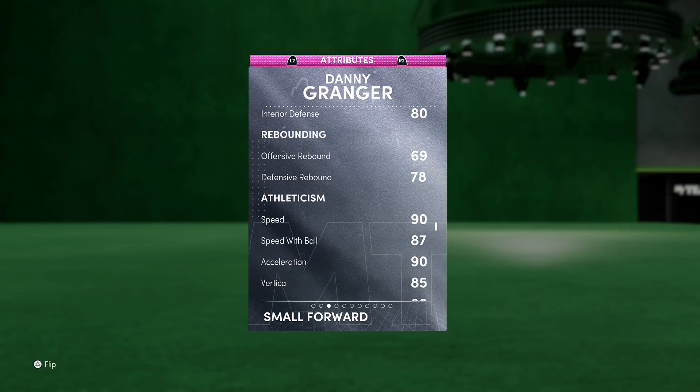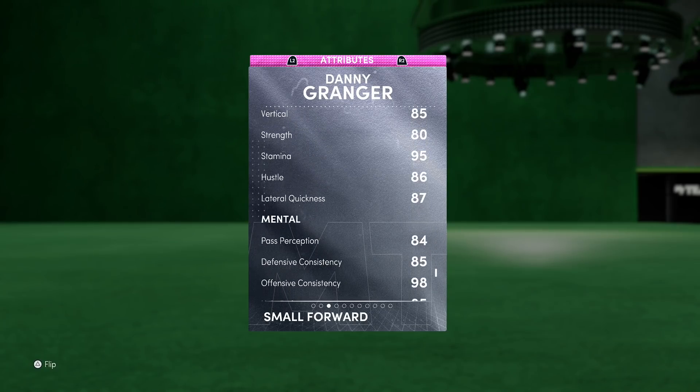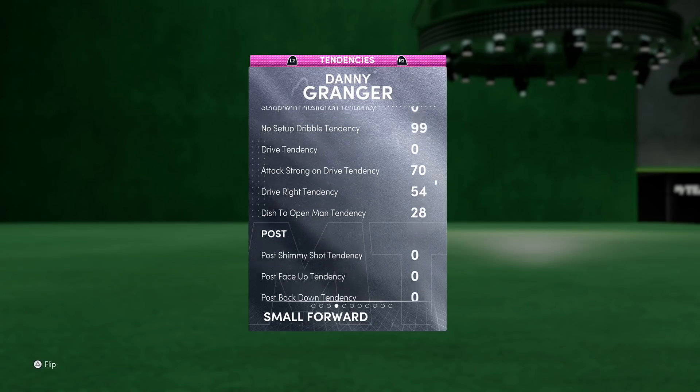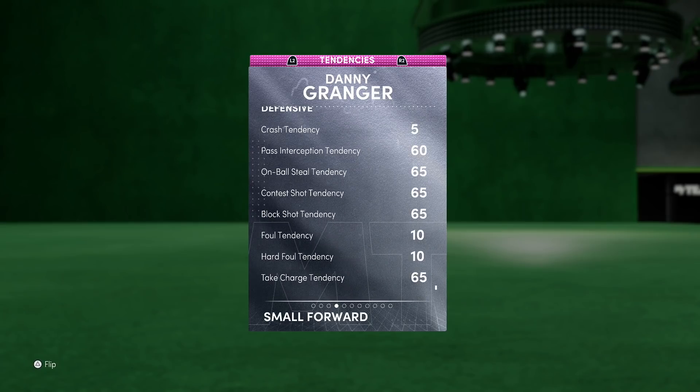Continuing down we've got some rebounding. His speed is actually good — I had a concern about that. He's got 90 speed and acceleration with an 87 speed with ball, so you can definitely run him at shooting guard. 80 strength, 85 vertical, 87 lateral quickness, and the mental game is on point. As far as defensive tendencies, they're all in the high 60s — not bad. He's got super low fouling tendencies, so I have no problem with that whatsoever.